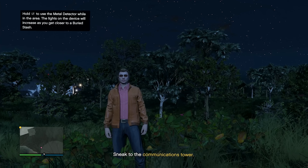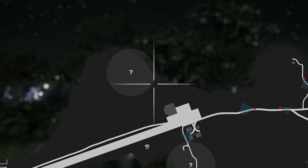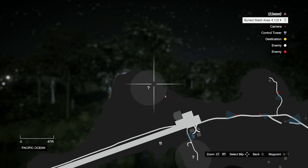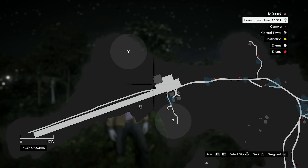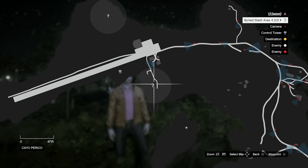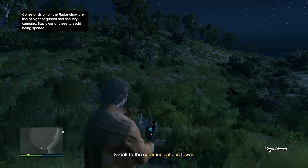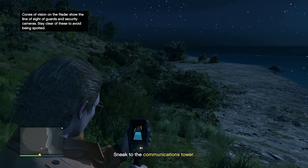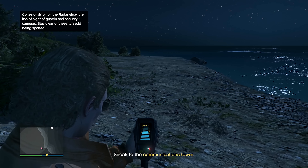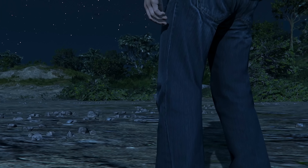I've made it to Kayo Perico and found two map icons — big circles with question marks — indicating buried stash locations. Both are near the airstrip. Once inside the circle you pull out a metal detector to find where the buried stash is, so let me see if I can find it.